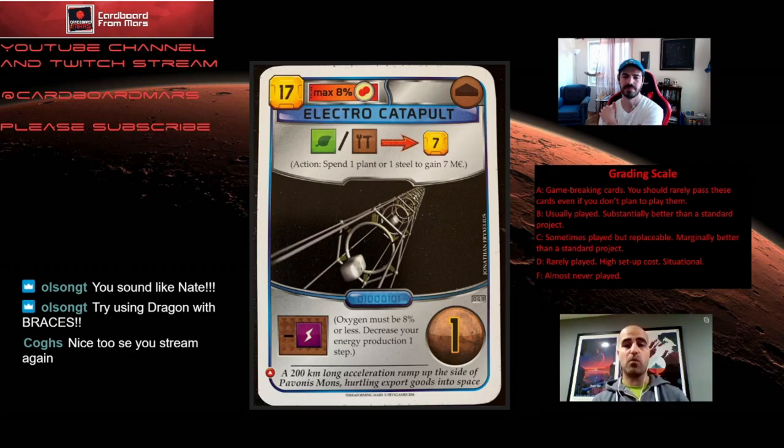So why do you think it's a banger, Nate? Electro Catapult is awesome — I think it's one of the strongest cards in the game. Obviously there's some situational issue in that it's better early, but it's just so efficient at generating money, has a great building tag, and it's a point. This card's awesome. It really is one of the power cards in Terraforming Mars. You know, we've seen it make great economies almost on its own. Like you mentioned, it's great early — this card almost forces that, giving it max 8% oxygen.